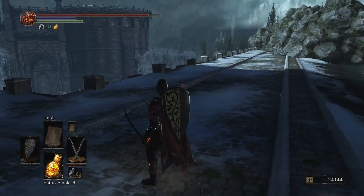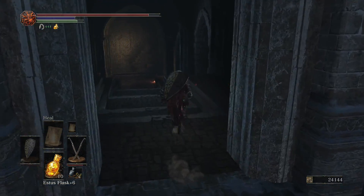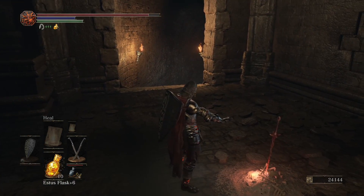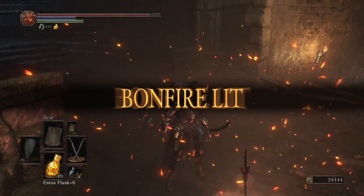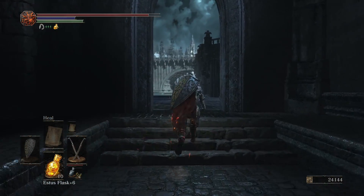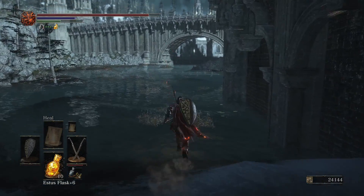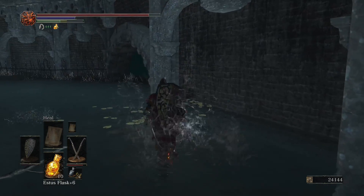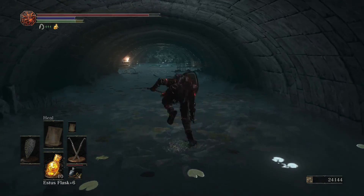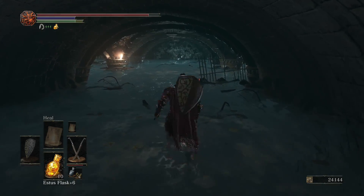We've got to go up here. And here's the next bonfire. Down there is where you go to get to the dungeon — there's a gank right off the bat, so I'm not going to go down there. Instead I'm going in to find a few good friends and to actually fight through this sewer.